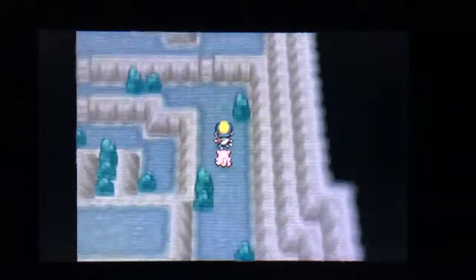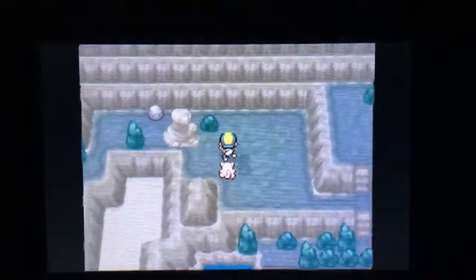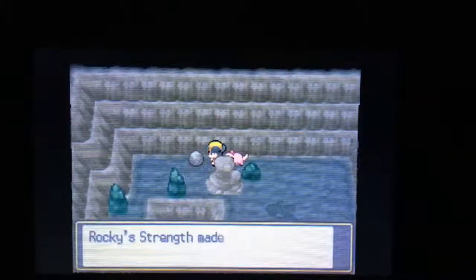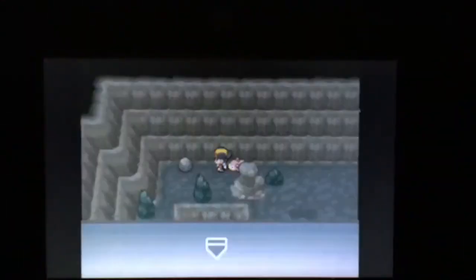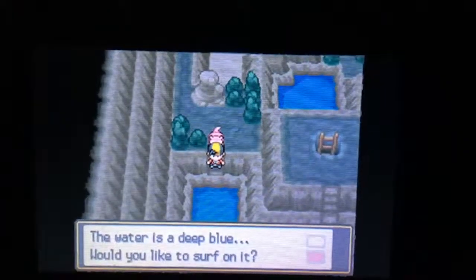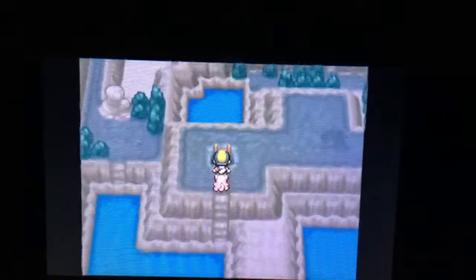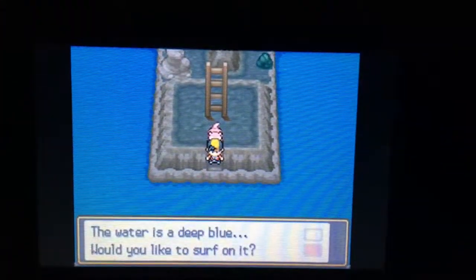We are back. When we faced Executive Proton there was an opening over here that we couldn't get to because we didn't have Strength — now we can actually get through it. Before I go a little further, let's just use a simple Repel to use the last of these before we use more of our Super Repels. Now we can actually Surf. Let's go, Slowbird! Now we can go deeper into the well — there's a lot of water here.